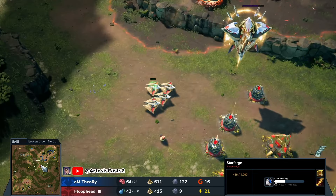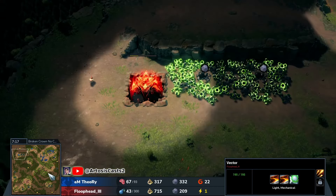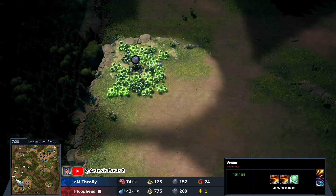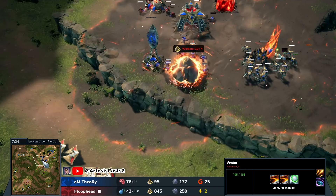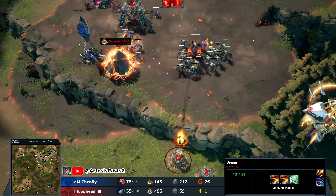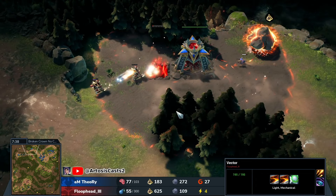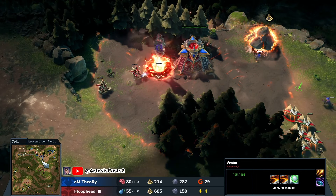Okay, are we going to see him dive? Arc station prepared right now. Multiple link nodes coming up. Theory right now with the Hellborn, putting some serious damage down — going to knock down these link nodes very, very quickly. Maybe not expected by Floop Head. A couple of Argents are going to put some pressure on at this third base location.